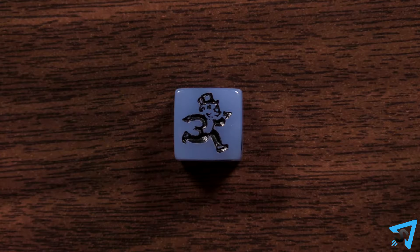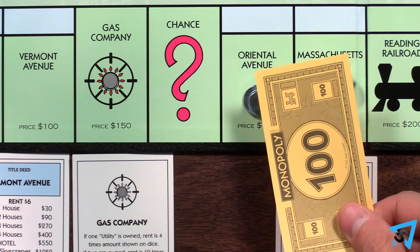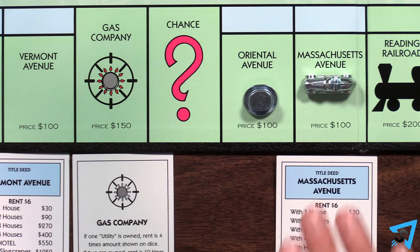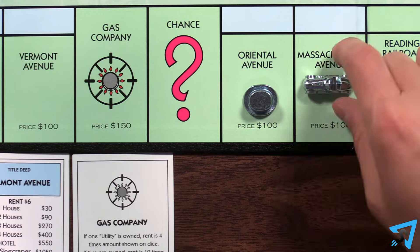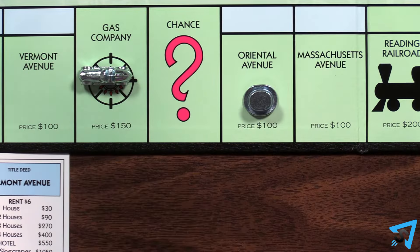If you roll a Mr. Monopoly, move according to the normal dice and take your turn as normal. Before rolling again or passing the dice to the next player, move to the next unowned property, which you may buy or auction.